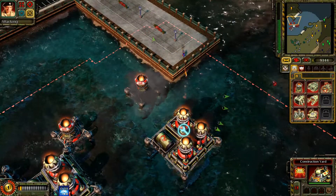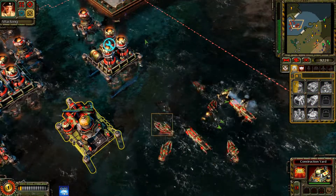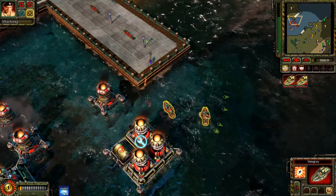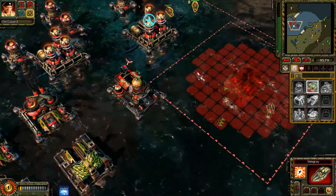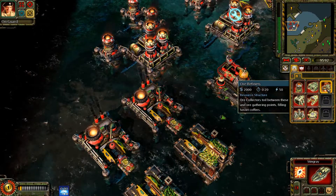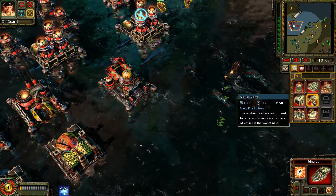Enemy base detected. Construction complete. Building. Stingray — let's see what happens. Construction complete. Building. Canceled. Building. Canceled.